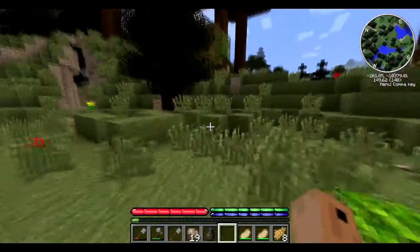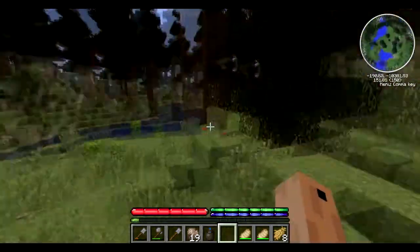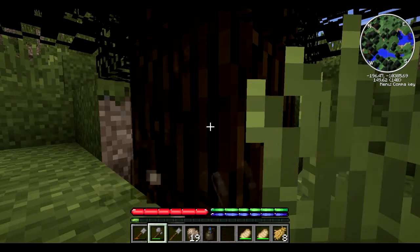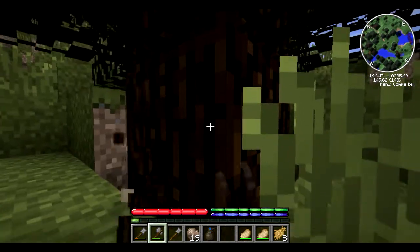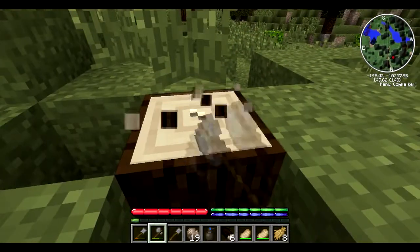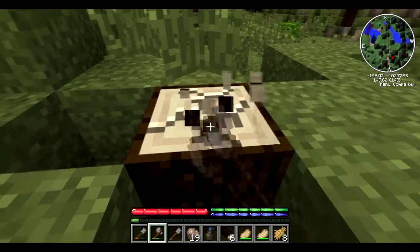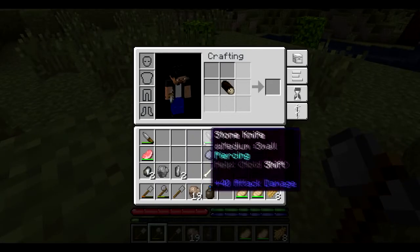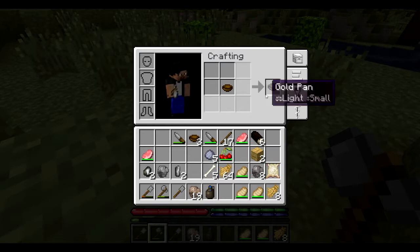Now let's get back to our plan about early ore finding. You need to cut a tree down and make some pans. You put a log with a knife on top and you get some bowls, and if you put the bowl on itself it becomes a gold pan.